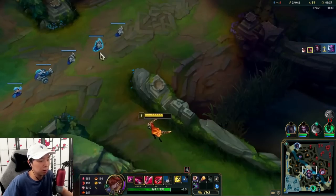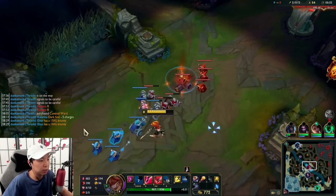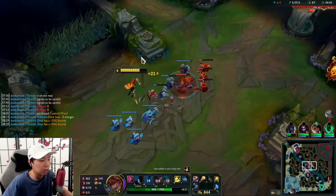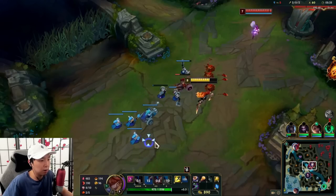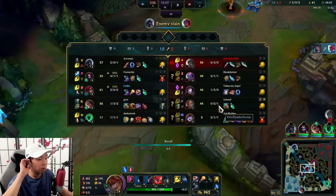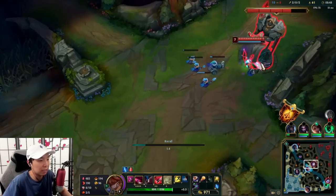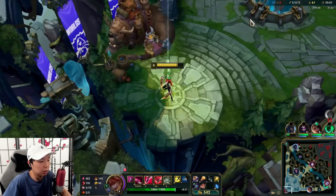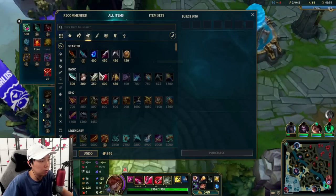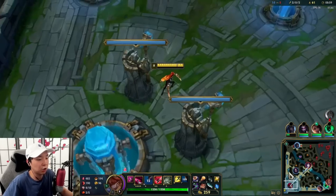Now we can go back into lane. Sadly we can't push the wave in one go because we got the Sorcerer's Shoes instead of the Amp Tome. But getting that shove is fine. We're going to back now for the Amp Tome — we have a lot of time for the next wave to come in, so we should be able to get back into lane just nicely. We'll complete our Nashor's Tooth here.